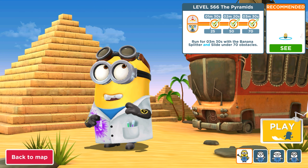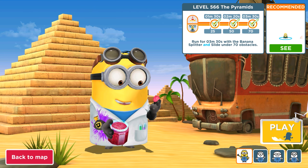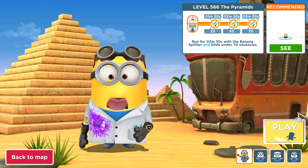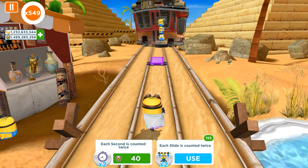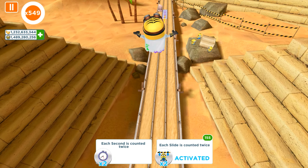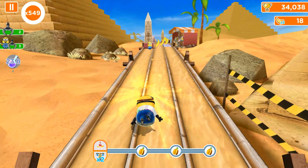Run 3 minutes with the splitter and slide under 17 obstacles is our task. Labcoat Minion will activate only the slide under obstacles perks, because slide under obstacles are harder than the rest of these missions.